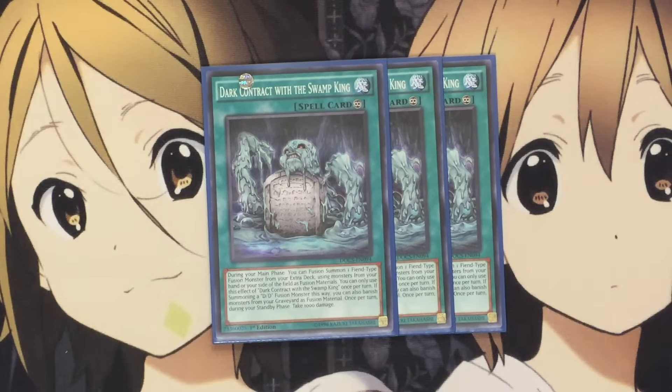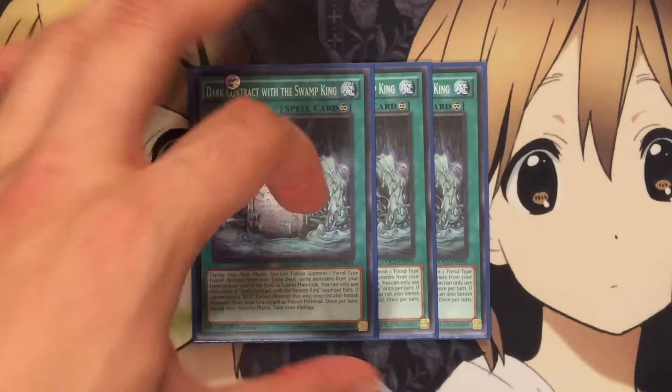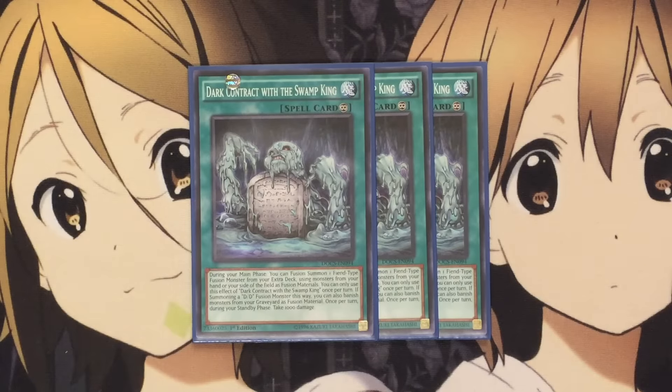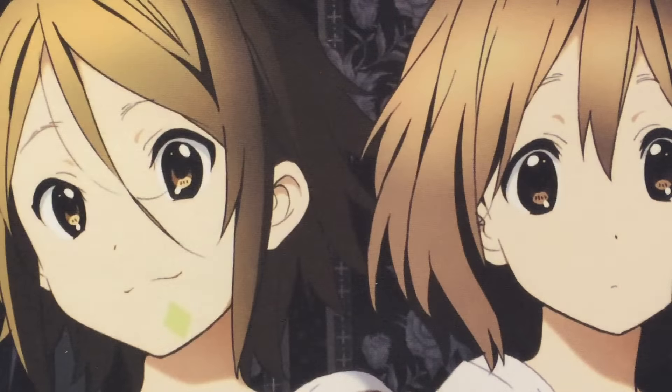I run three Dark Contract with the Swamp Gate. This is basically your fusion card — I can fusion summon one Fiend fusion from my extra deck using monsters from my hand or side of the field. I can also use monsters that are in my graveyard by banishing them. And like all Dark Contract cards, I take 1000 points of damage during each of my standby phases. Very easy card to use, very easy to fusion summon with, and you get a lot of materials in this deck that you can use, so it's a great card to utilize.